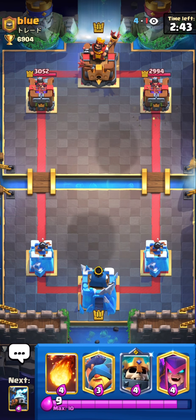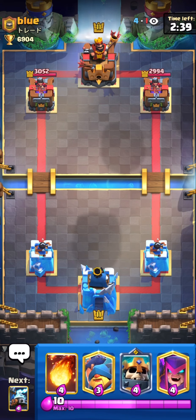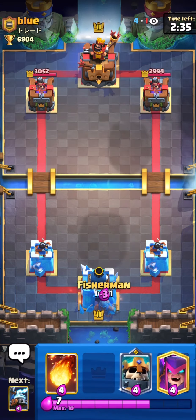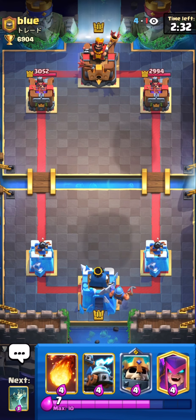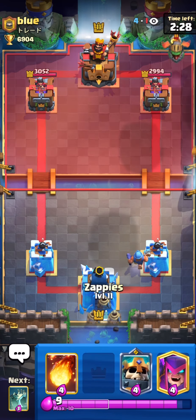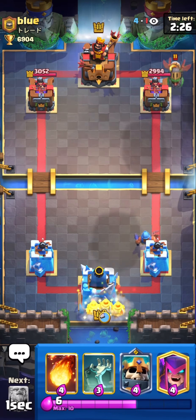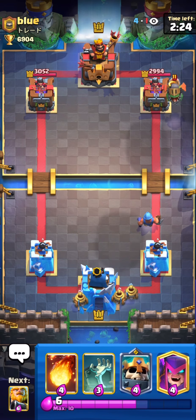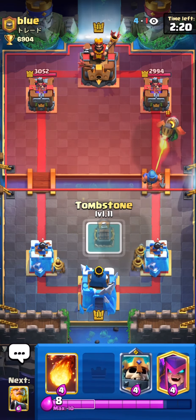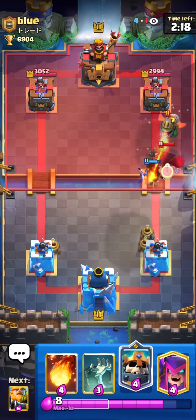I needed to do a 2-0 because I wanted to get more points. I think if you do 2-0 you gain 40 points and go really high in the rank. I'm gonna push him in the back. I knew that he didn't have a giant so I wasn't afraid to push it back. Okay, Inferno Dragon — so this was I think a graveyard deck, probably with fireball.